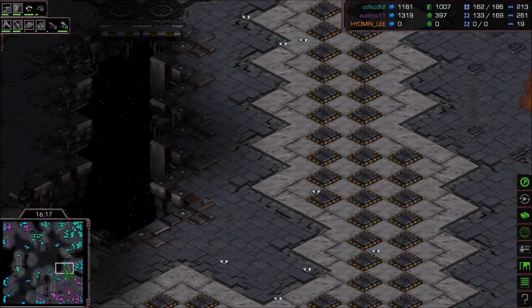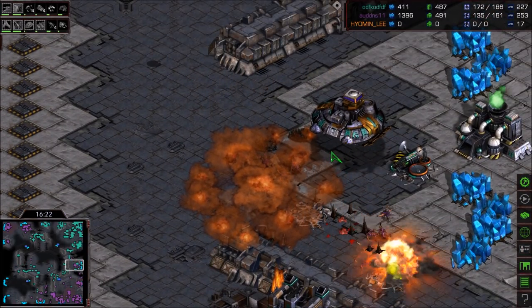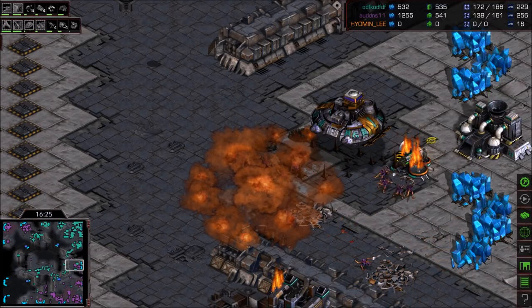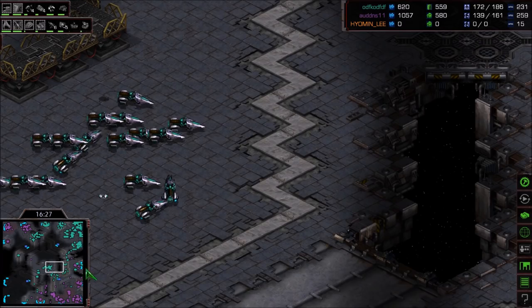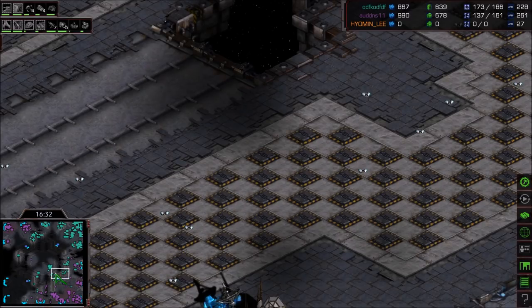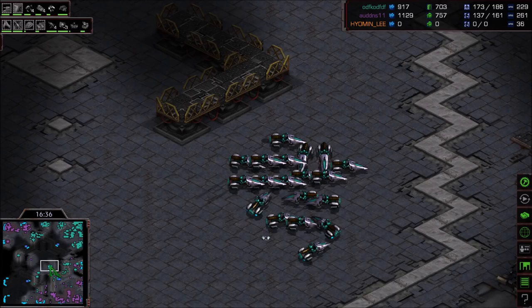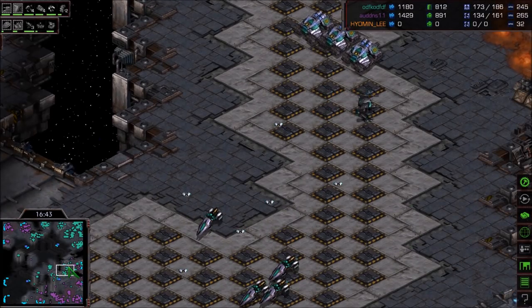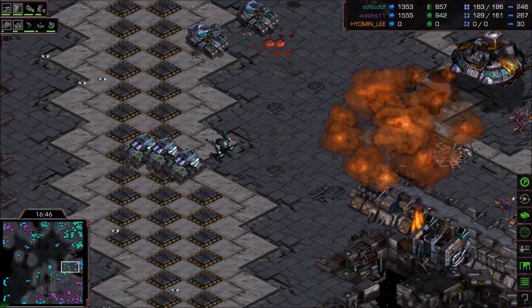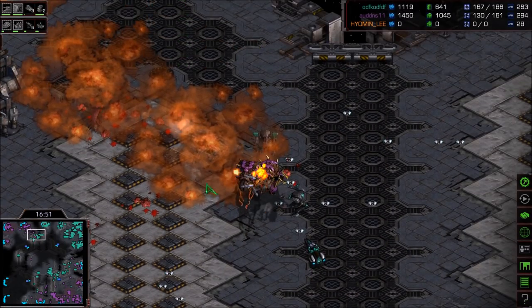A single Guardian here to take it down as well, forcing the liftoff on the Command Center. Chitinous Plating is coming in, which means we should see Ultras at some point. Flash is working on melee attack upgrades, ground Carapace, and Metasynaptic Node for the plus-50 on Defiler energy. Some tanks are out for Flash! There are battles all over the place right now.